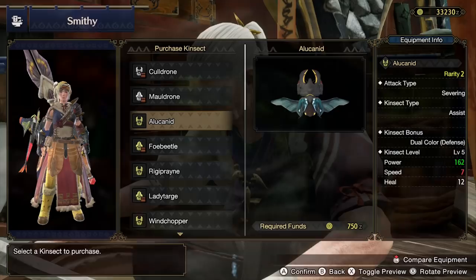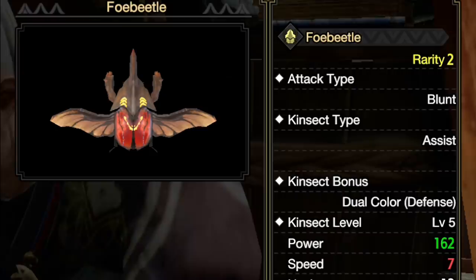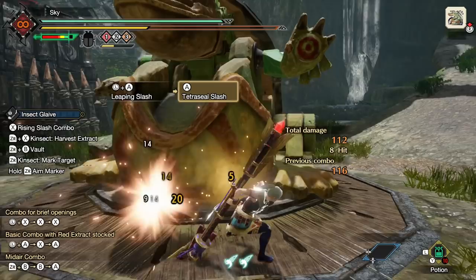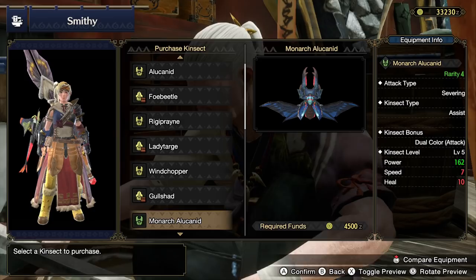Starting off with one of the coolest kinsects — the kinsect assist. This works by adding extra damage to your final attack of your light combo or all your heavy attacks, and it also does damage with the diving wyvern silkbind move. To activate this kinsect you need all three kinsect buffs to be active, and then it just needs to sit on your arm. You don't need to send your kinsect out or mark the monster — just get the buffs, focus on your DPS, and the damage will come automatically.